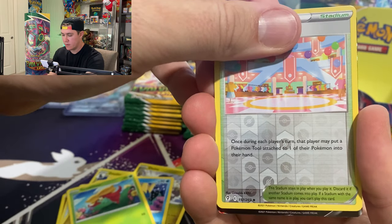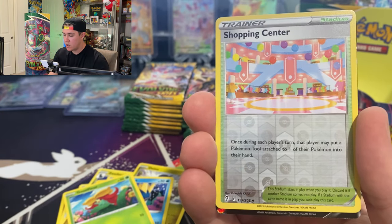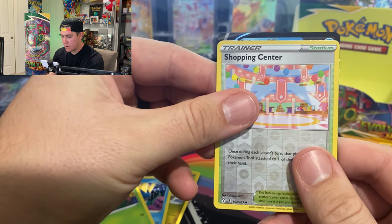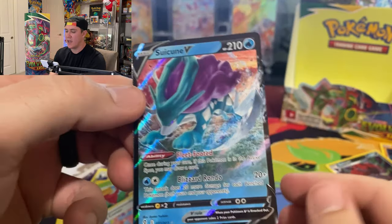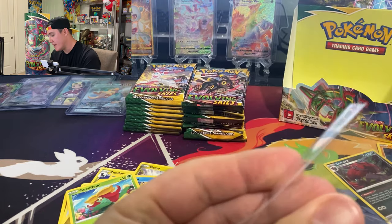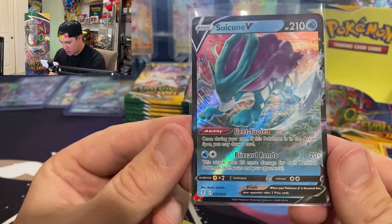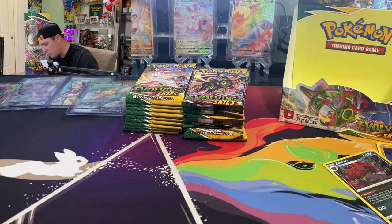That's a cool card. Let's see — I think it's a V, maybe a V-max. Let's go from top to bottom... we have a Swacoon V card! Very nice. I did not have that card — I actually forgot this card was in the set.